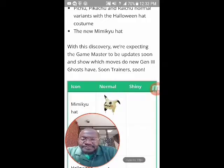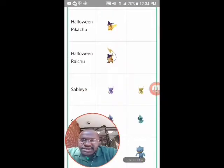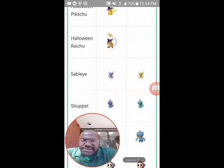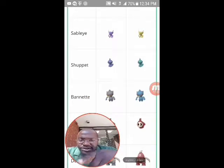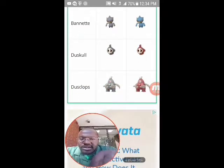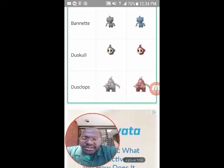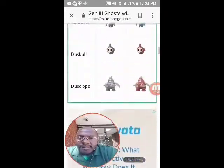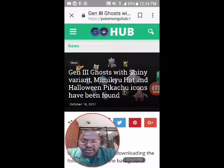With this discovery, we're expecting the game master to be updated soon showing which moves the new gen 3 ghosts will have. This is the Mimikyu hat we're going to be getting, this is the Halloween Pichu, Halloween Pikachu and Halloween Raichu, and we're also going to get Sableye. There's also the shiny variant - a shiny yellowish gold color. Then there's Shuppet and the shiny Shuppet, Banette and shiny Banette, Duskull and shiny Duskull, and Dusclops and shiny Dusclops - which is cool because now we've got red Gyarados and now red Duskull and Dusclops. Gen 3 is rolling in!